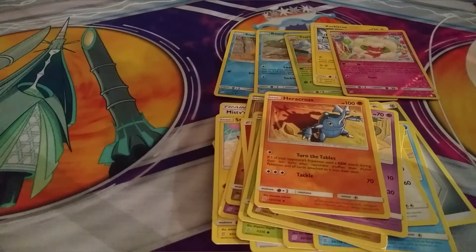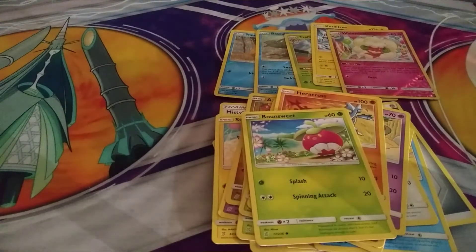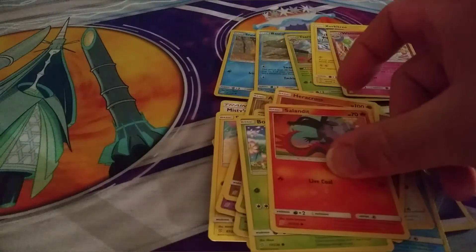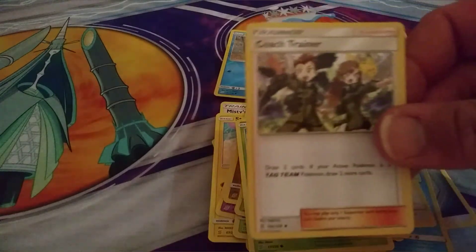We have Bon Suite, we have another Slanted, and the Coach Trainer — right there.